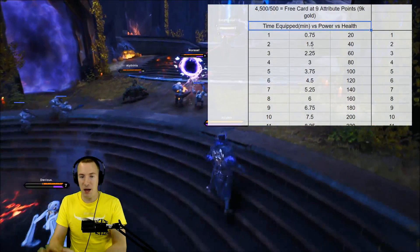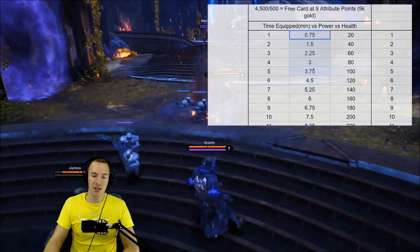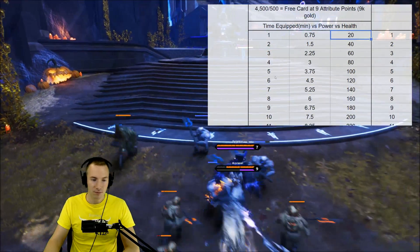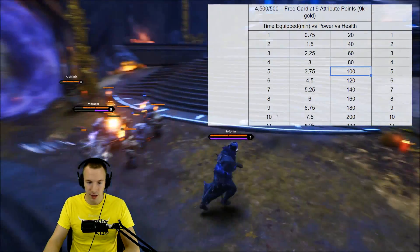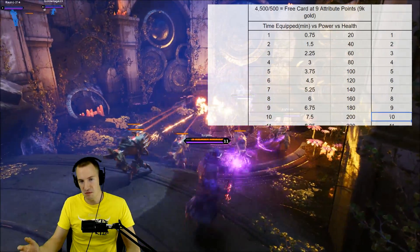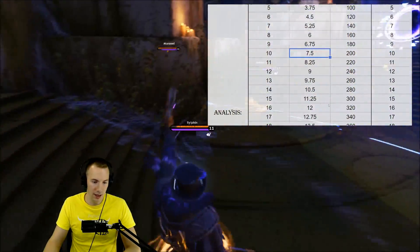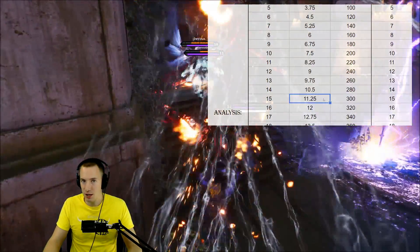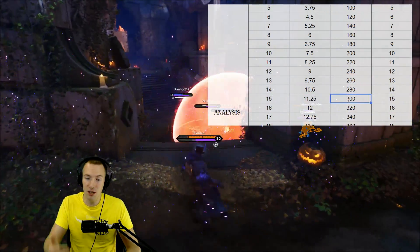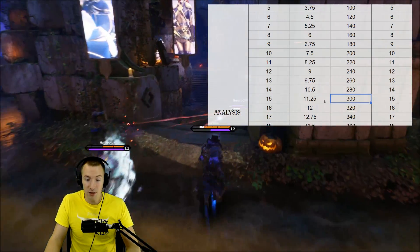Time equipped versus power versus health: the previous column shows what Growth Totem used to be, and this is what it is now. After one minute you gain 0.75 power and 20 health. Five minutes: 3.75 power, 100 health. Ten minutes: 7.5 power, 200 health. It's really quite simple — you get a quarter less power than you used to. At 15 minutes: 11.25 power, 300 health. And you know what? That's pretty darn good. 300 health is a solid amount — really solid health over time, and the power is not bad either.